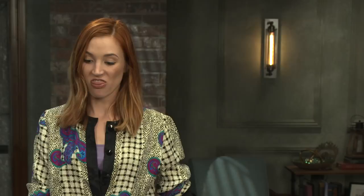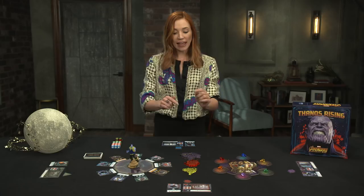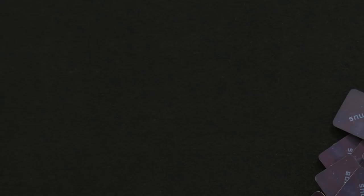Not on our watch, Thanos. Setup begins with the Infinity Gauntlet and the six Infinity Stone cards nested around it. Place the Infinity Stones on each card of their color and the yellow Infinity Stone counters nearby. Set all the dice, the red damage counters, and the bonus tokens face down within reach.